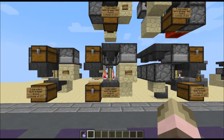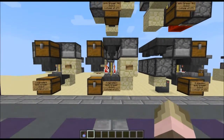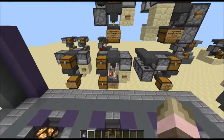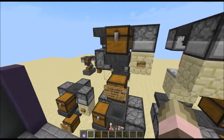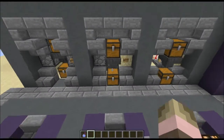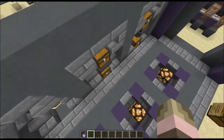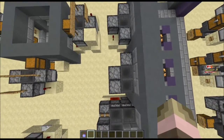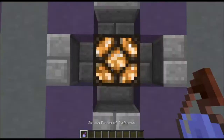Hello everybody, KXE here. Today I got a quick tutorial video of my 3-cubed 4-ingredient brewer. Here's my original design and here is my mark 2. As you can see this one's a lot more compact and it sits very nicely into a wall. The wall is actually integrated as part of the 3-cubed. As you can see it only sticks out 2 in the back. So let's get right into the tutorial.